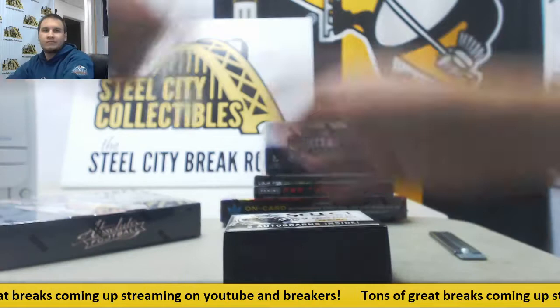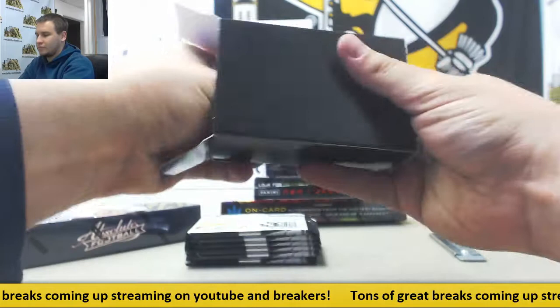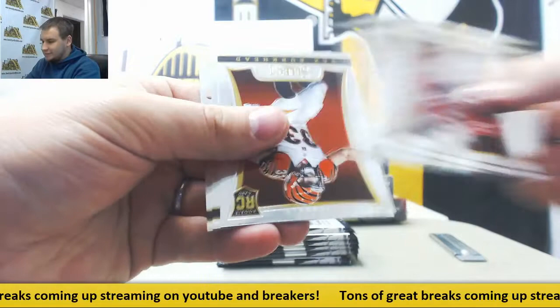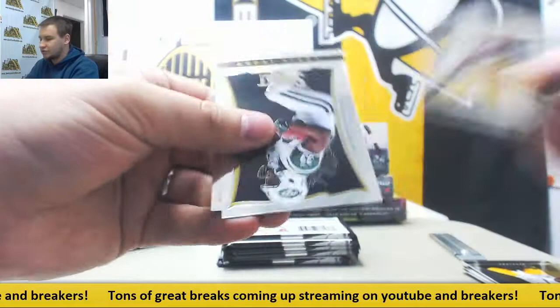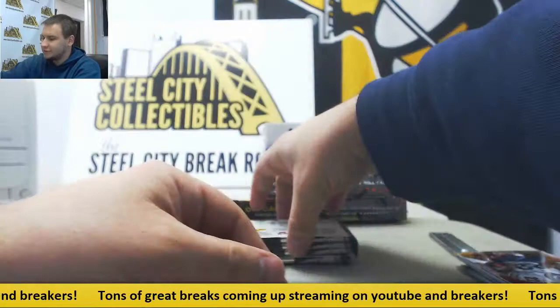Starting with 13 Select. Two autos in here. Regular base - Rex Burkhead Rookie. First auto is a $4.99 Spencer Ware Rookie Auto for the Seahawks. Bart Starr Short Print base. More regular base and a Matt Forte Hot Stars insert.